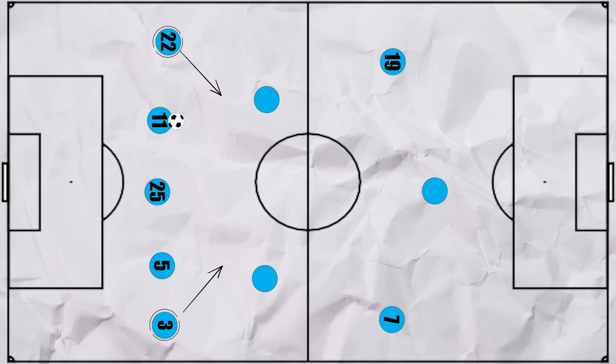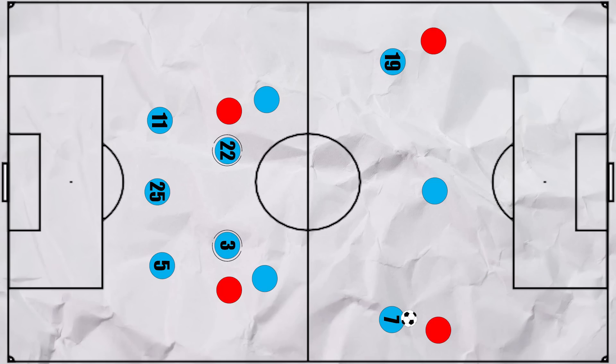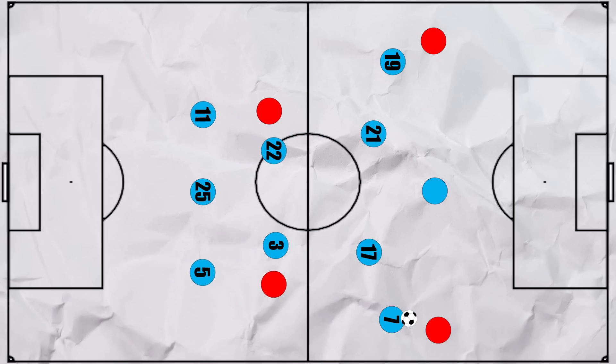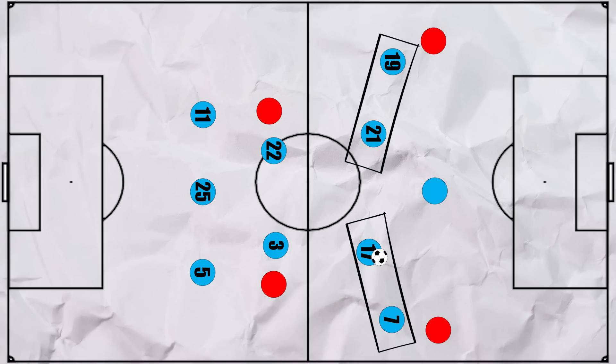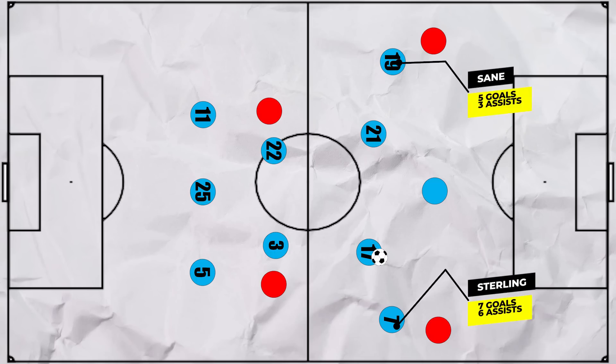The fullbacks drifted centrally, drawing the opposition's wingers, and Guardiola had faith in his wingers winning one-on-ones, so it would encourage quick switches to the wide areas. The fullbacks' positioning also freed De Bruyne and Silva to advance to support the attack, meaning City used a 3-2-5, allowing options in every phase. From here, Silva and De Bruyne would link up with their respective winger easily. The wingers were rarely a goal threat due to their positioning, so they both finished with under 10 goals and assists.